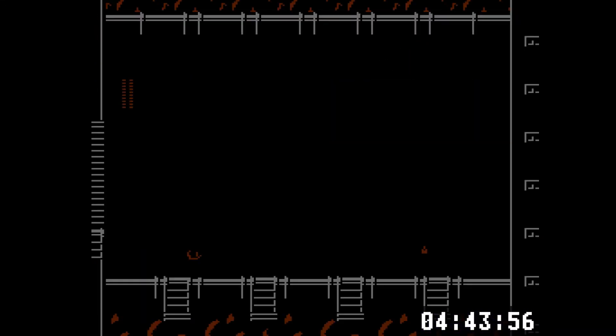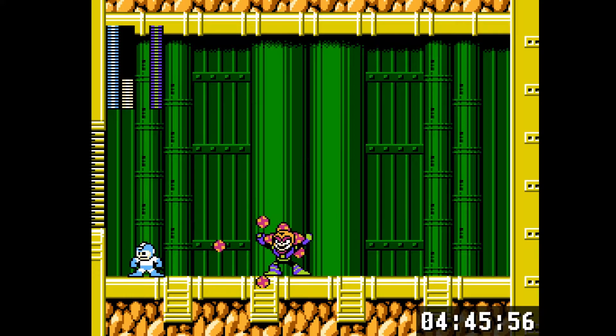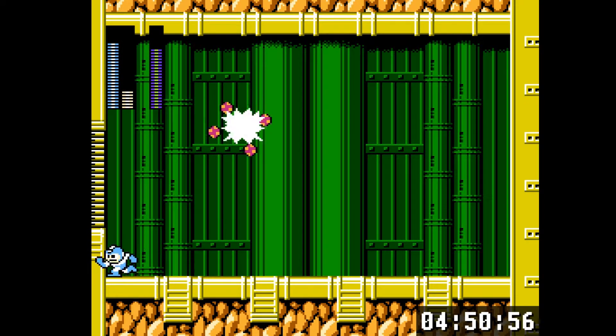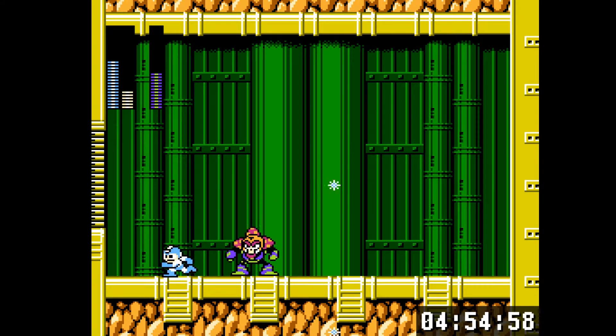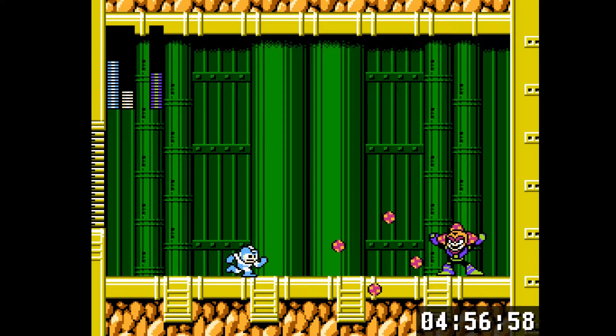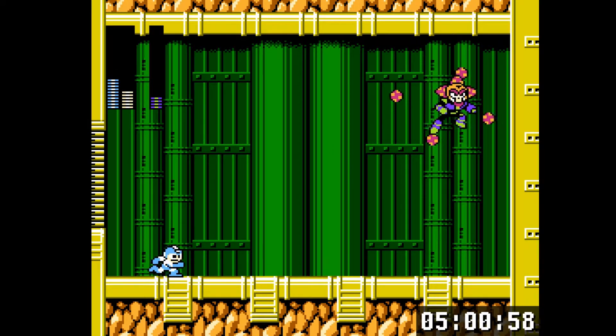Plant Man from number six is weak to ice - the Blizzard Attack, which does a good chunk of damage. You can only hit him when his shield isn't up, so you have to jump over and then shoot. If he's on the far side of the room you can get in two hits like that, which makes the fight a fair bit quicker.